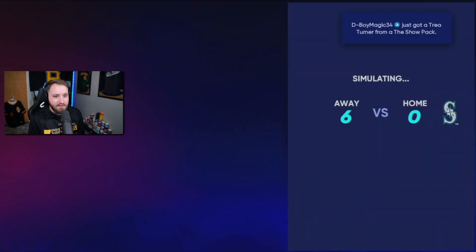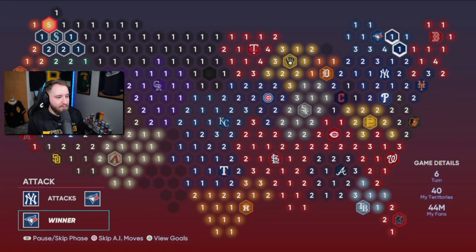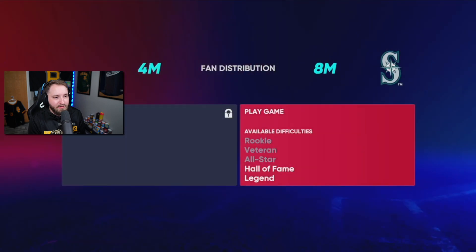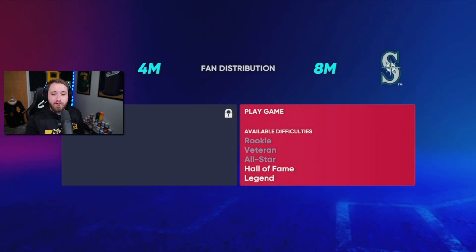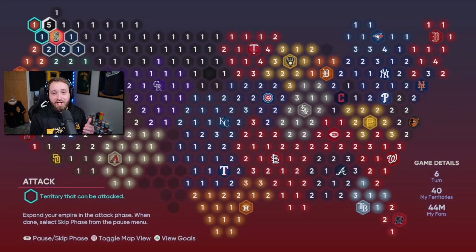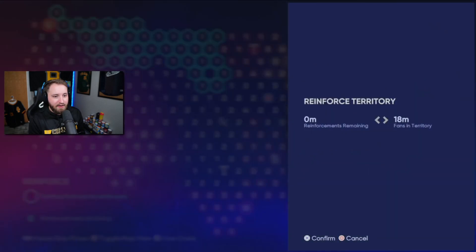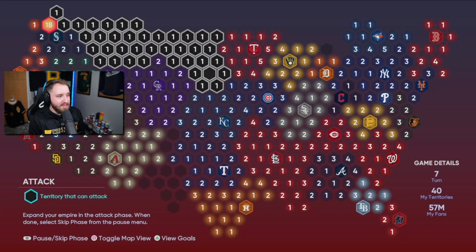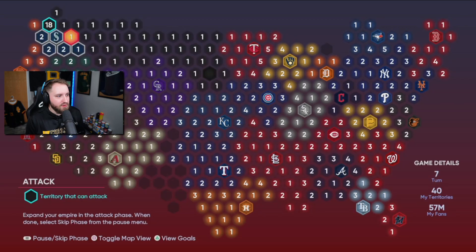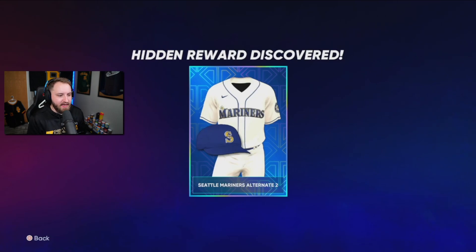We get another hidden reward and keep pushing up. Now we're right next to the Seattle Mariners stronghold. To attack it requires Hall of Fame difficulty right now, so I strongly suggest never playing above Veteran. We need more fans, so we skip to reinforce and put 13 fans there for 18 total. Now it shows Veteran difficulty - super quick, super easy. We go ahead and beat the Mariners, get a Seattle Mariners uniform for that. Everything highlighted is now our fan base.